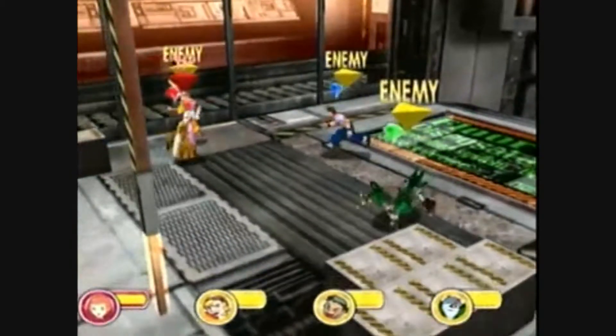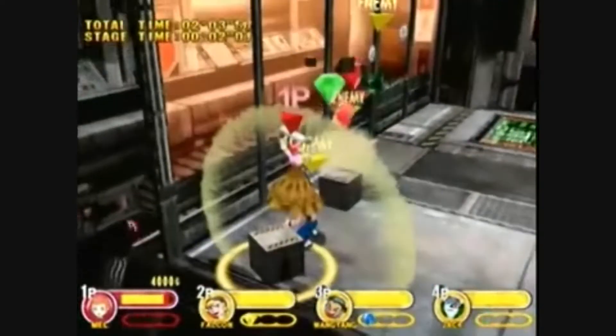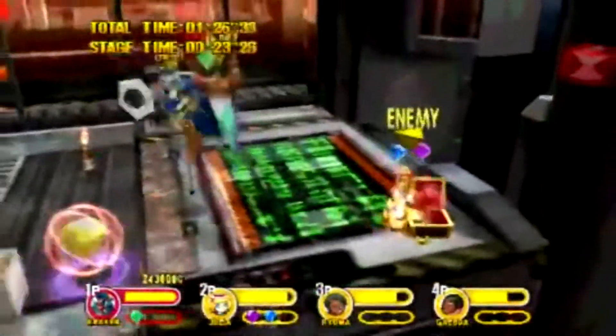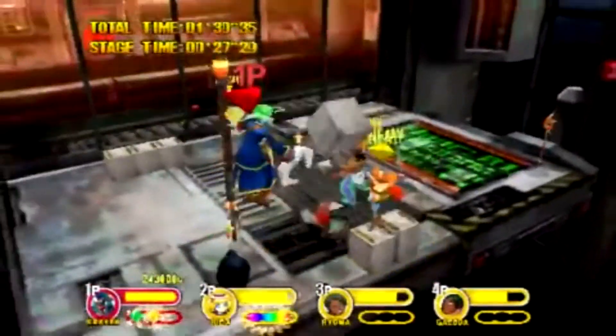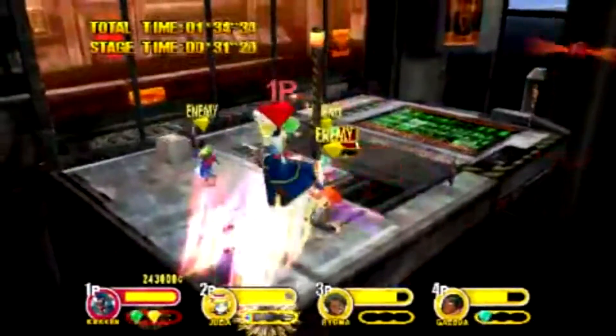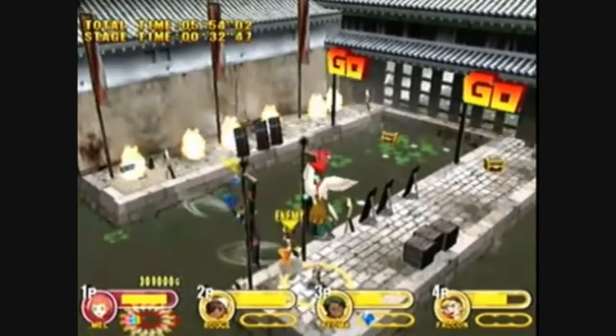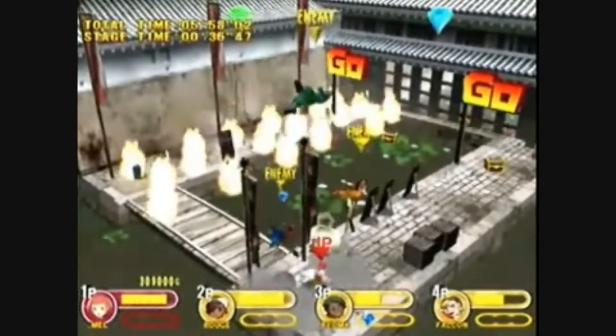As the title suggests, there are things called Power Stones. There are 3 Power Stones that appear in treasure chests, and when you collect all 3 your character transforms and becomes very powerful — they have new attacks and 2 deadly finishing moves. Everyone has 2 of these finishing moves, although some characters can have up to 4.